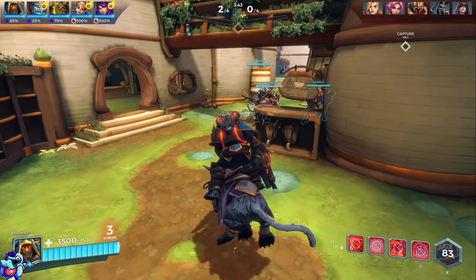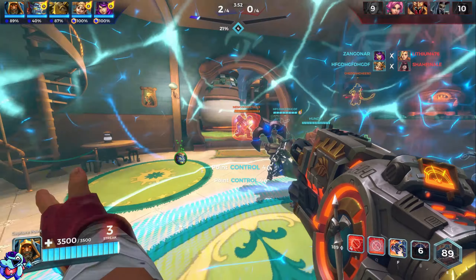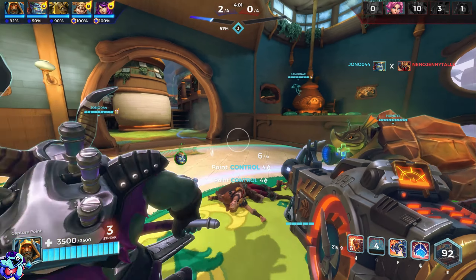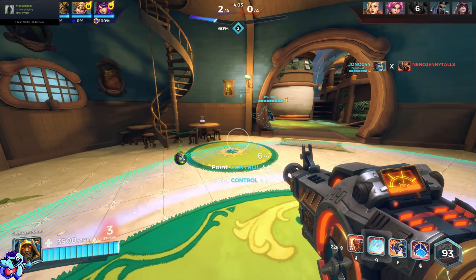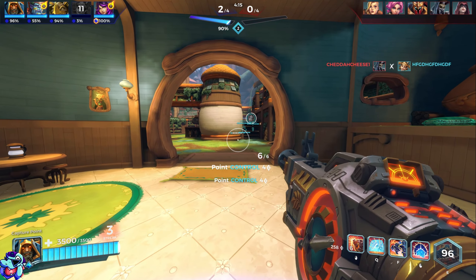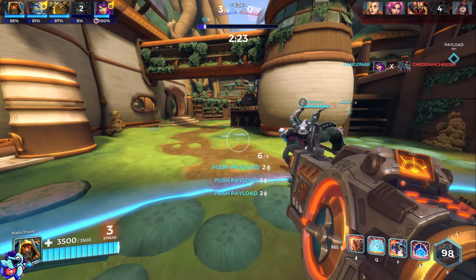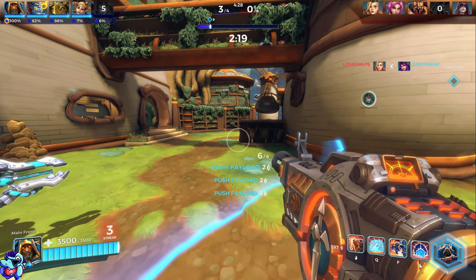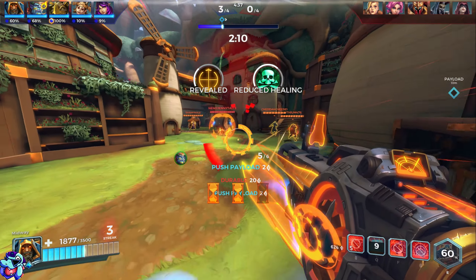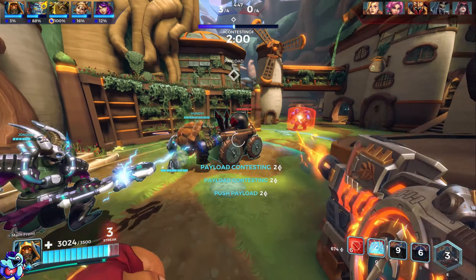Feeling pretty good after that first push — if we cap and push again the game is just over. Placed the barrier down, throwing out a rewind. The enemy team is getting wiped out — what kind of professionals did I sign up with? We are demolishing them. This is going to be the shortest Siege game I've ever played. Staying on the payload, placing a barrier just in case. We have our ult ready — throwing out some stasis to pressure them.